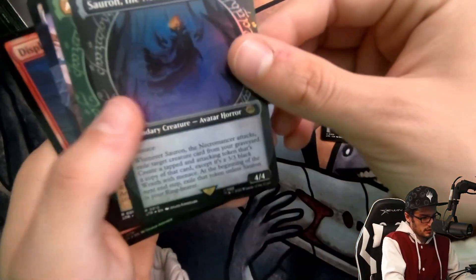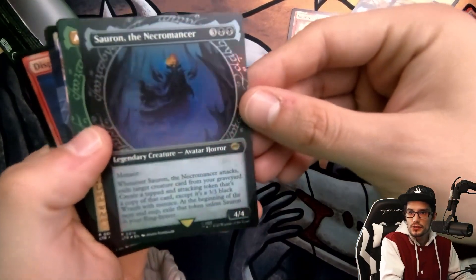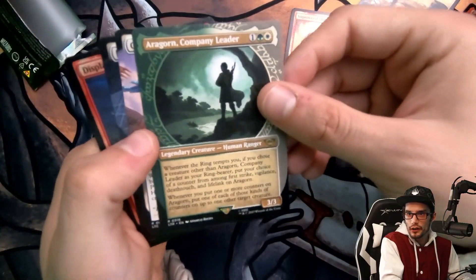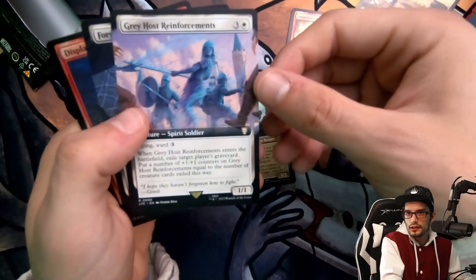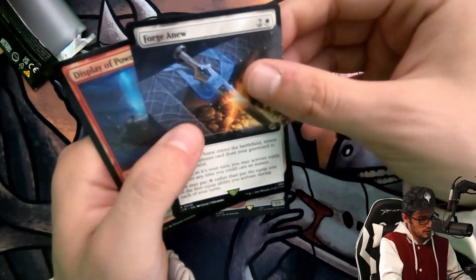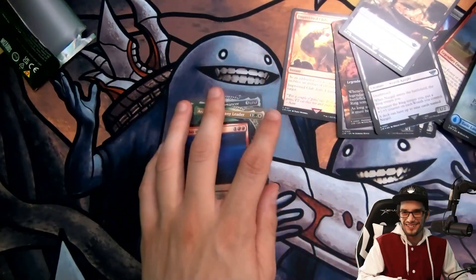So no ring here, a little bit of a disappointment. Saron the Necromancer is very nice though. Beautiful. Aragorn Company Leader. And then, sadly, some Commander Cards with the Greyhost. Origenu may as well be a Commander Card. And Slave Power.